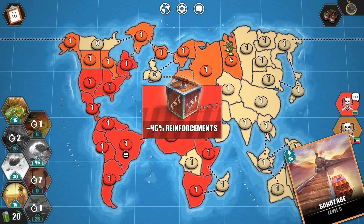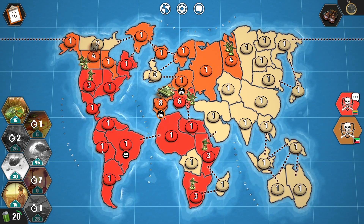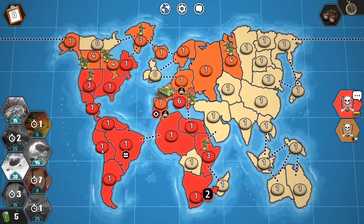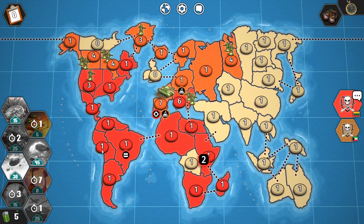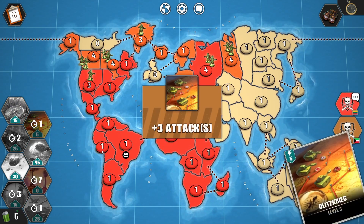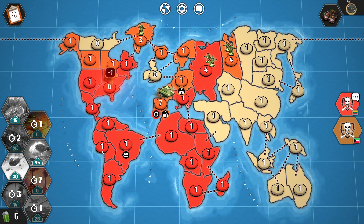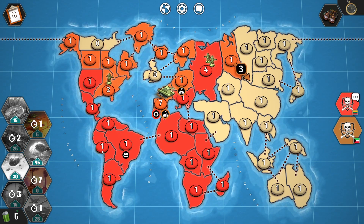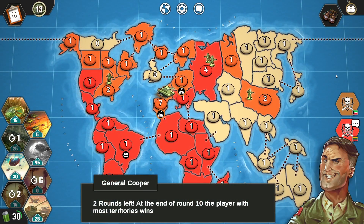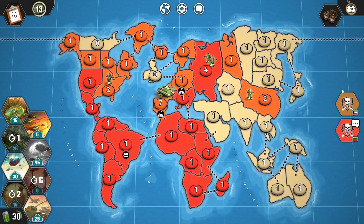Round eight. He uses minus four to five reinforcements against me. I'll immediately lose some troops in North America — a little unfortunate. He prioritizes expanding. At the very least I'll be able to take over Africa. This seven-troop army gets prevented with Sniper. Three more attacks to him, but his attack from Europe gets cancelled. 13 throws by me — I end up controlling two continents while my opponent got none. Still two territories ahead myself.